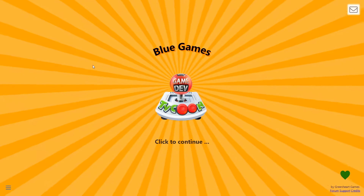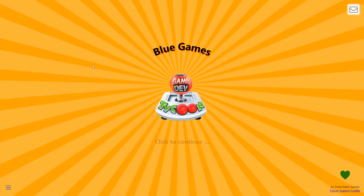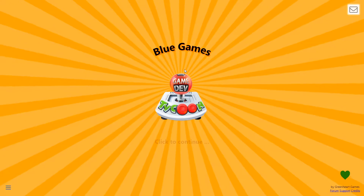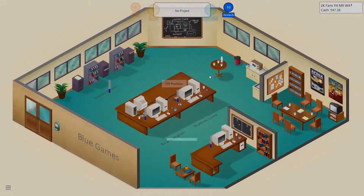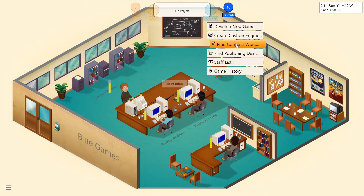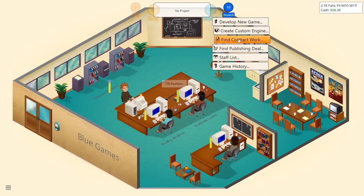Hey guys, welcome back to another episode of Game Dev Tycoon. Last episode we really hit it big — it was Halo Point — so let's go ahead and continue that amazing performance. We made a custom game engine last time, so we're going to develop a brand new game with that engine.